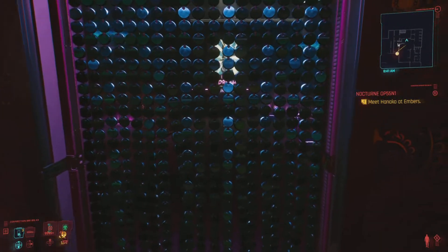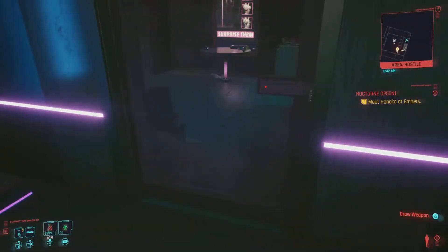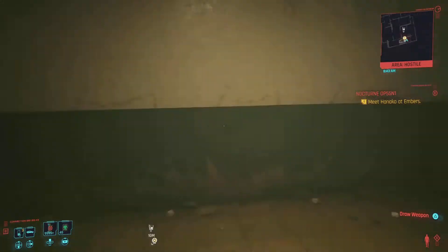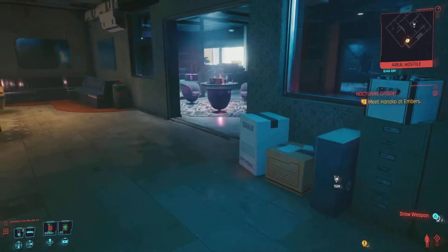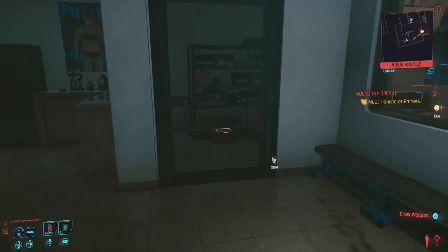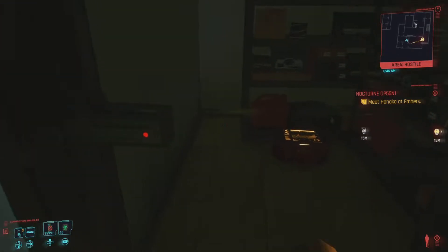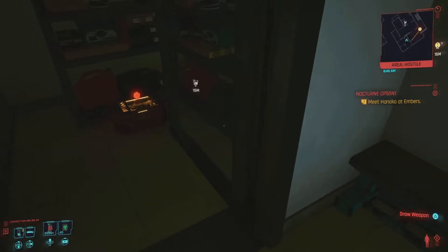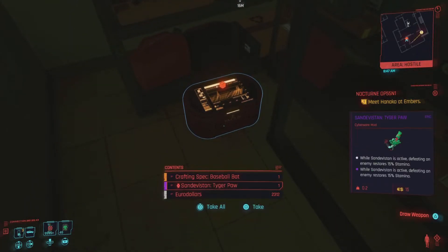Head in through these doors right here and we're going to go all the way up to the third level of this club. Once we make it up to the third level, you can force your way inside if you want to, but you don't have to. Head over here and inside will be our crafting spec. You can force it open, but you can also find an authorization code — just kill certain enemies and pick it up.